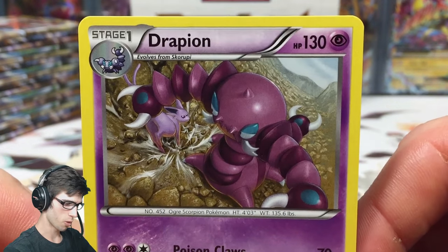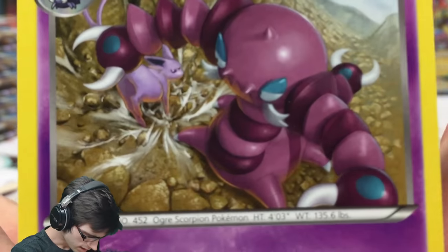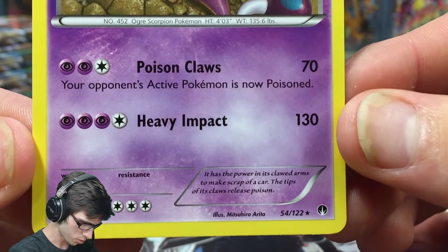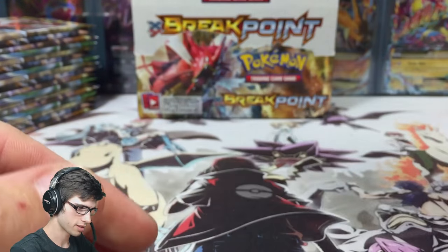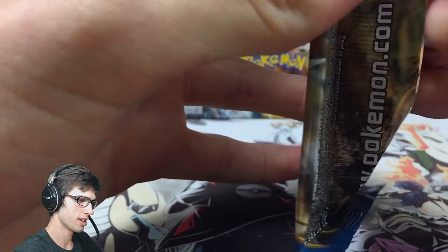We got Drapion and Espeon — 130 HP with Poison Claws and Heavy Impact, not bad. Two purple Pokemon in the same card art, not bad. The next pack we got Mega Gyarados — that Mega Gyarados full art though, if I got this in the same box as what I have already pulled...